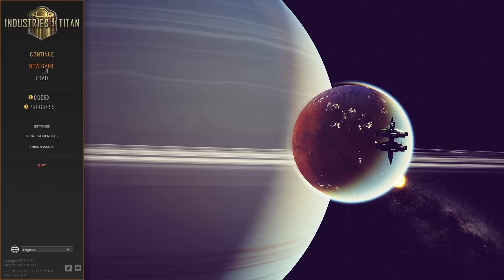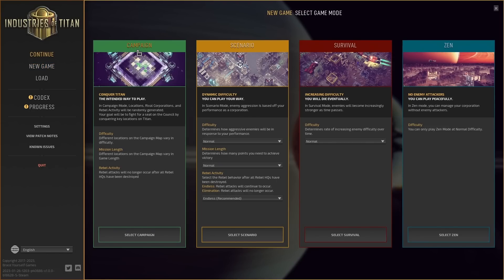Let's go ahead and jump right into it and start a new game. As I mentioned, there is a campaign, scenario mode, survival mode, and zen mode. Previously on the channel we've usually taken a look at survival mode. Scenario mode, of course, we can set our difficulties and change things to be endless and increase the length of the mission or difficulty. But for the campaign, it's pretty well set, and it's also the way it's intended to be played to conquer Titan — industries of Titan, the moon. Quite an interesting setup. Let's go ahead and watch some intro cutscenes and get right into it.